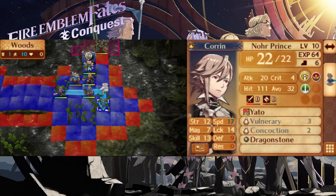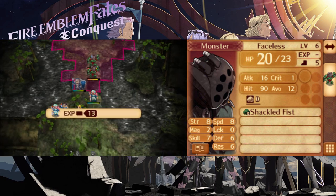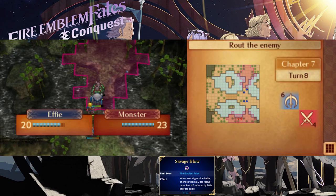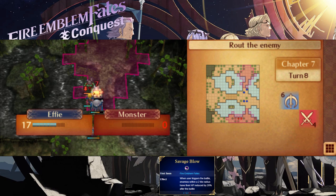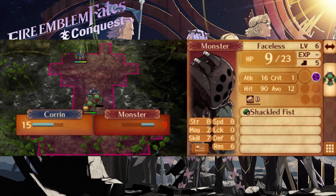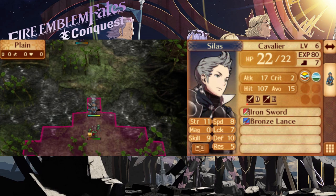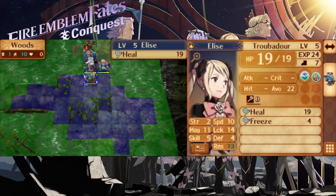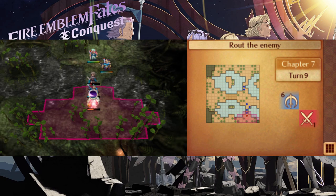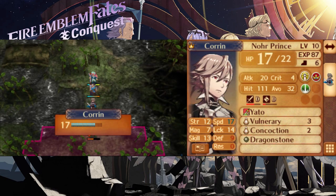The boss will start charging you at this point, but will take a few turns to reach you. The remaining Faceless will charge along with him, and I highly recommend dealing with them before taking on the boss, as he has a very nasty skill called Savage Blow. Savage Blow is like Poison Strike but on steroids — instead of affecting just one unit, it affects all units within two tiles, so surrounding any unit with this skill is a very bad idea. I highly recommend choking the southern point in preparation for the boss. Thanks to Vow of Friendship activated from Corrin being wounded, Silas received a massive damage and defense boost. The boss is pretty tough, and you can see how dangerous Savage Blow can be, but with the remaining Faceless dealt with, you can simply rush him down. Just make sure you fight this guy in a chokepoint, because out in the open he will absolutely demolish your units.